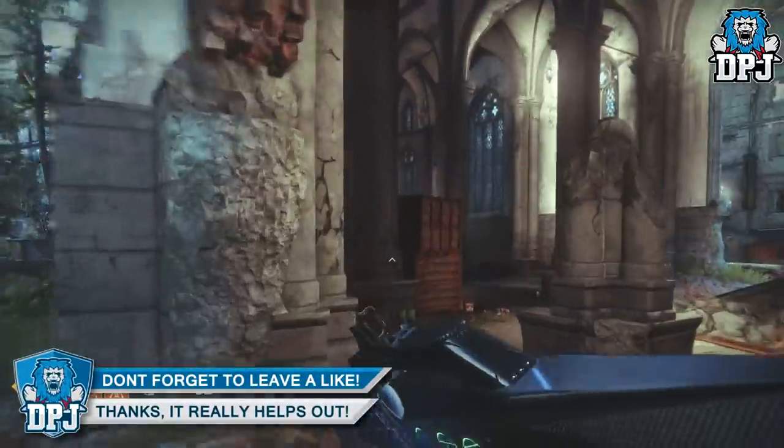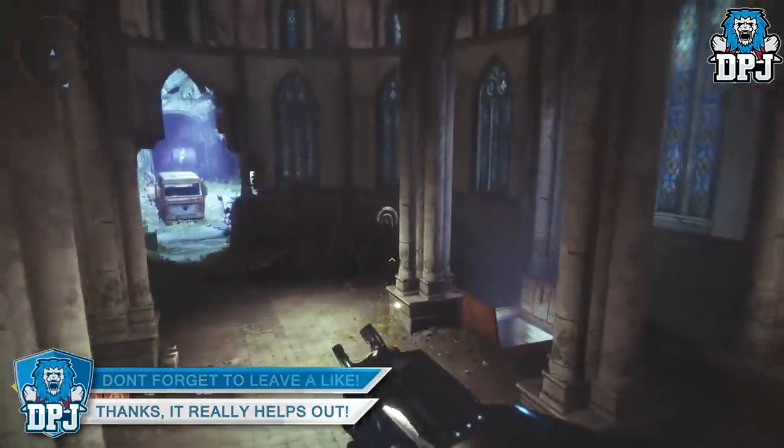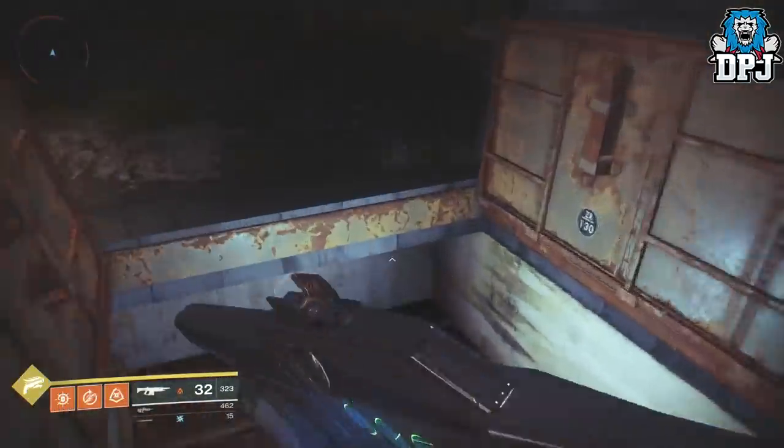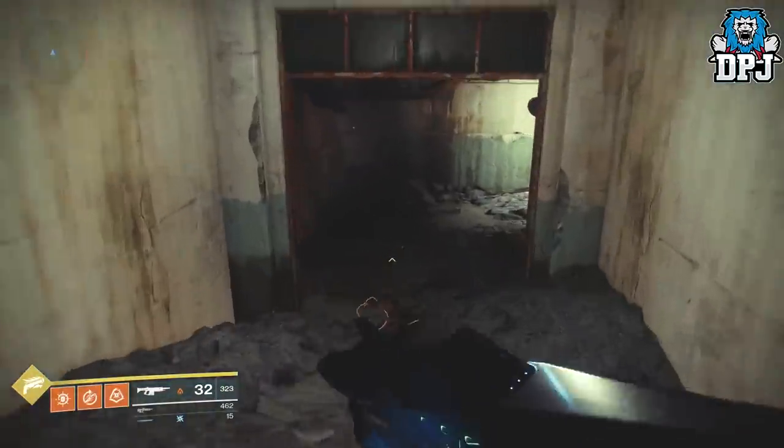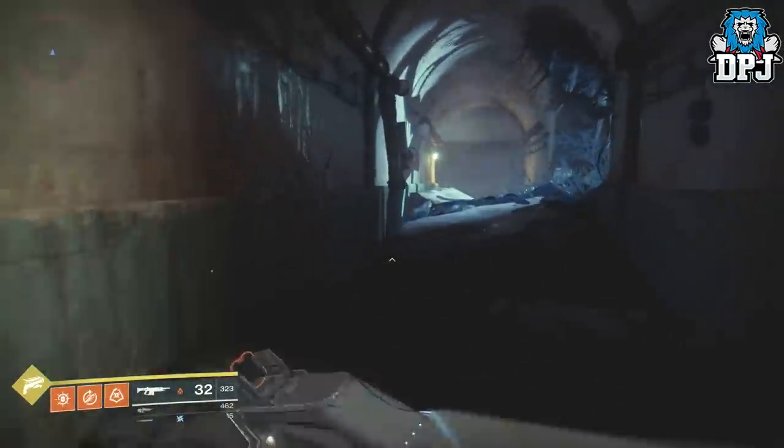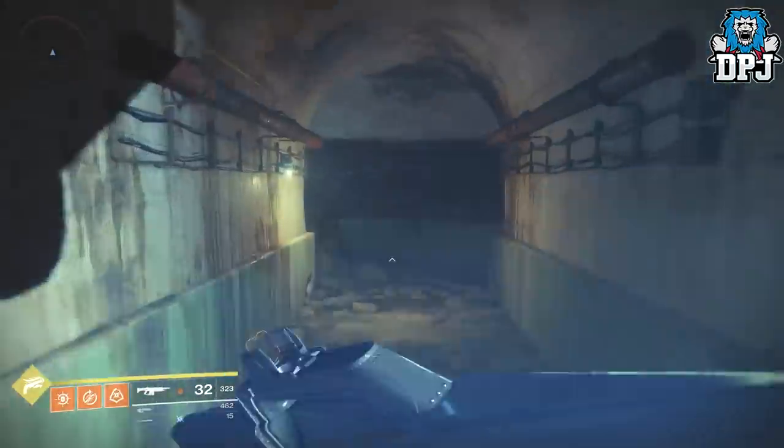In the far corner of that area we have a lost sector. Go down into this lost sector — I'd suggest bringing a rocket launcher if you've got one, an auto rifle, and maybe a sidearm, a burst-fire or full-auto one. They will really help you.